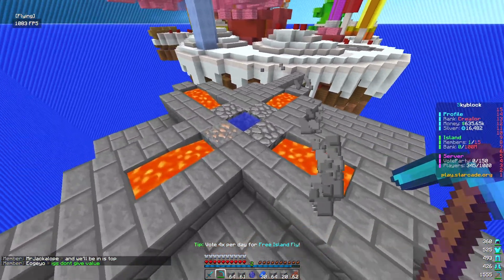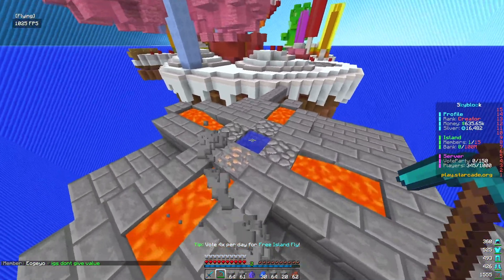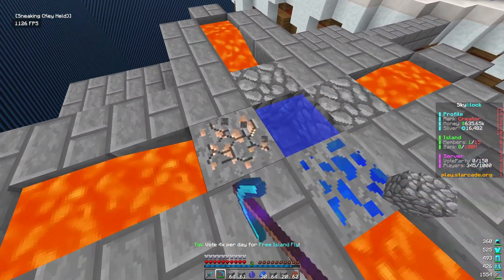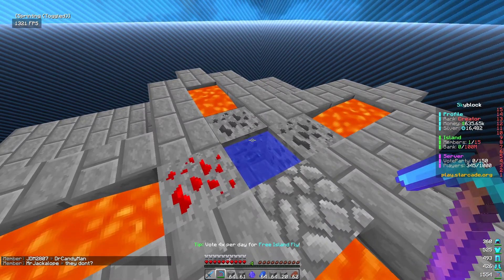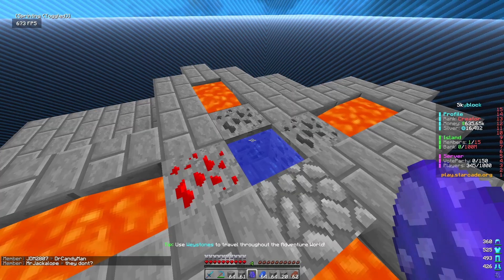We went ahead and made a cobblestone generator designed so ores come from all four sides — so when one is mined, there's another one ready to go. We've got cobblestone, lapis, and redstone coming through. I could mine it myself, but we do have the mining minion, so let's place that down.